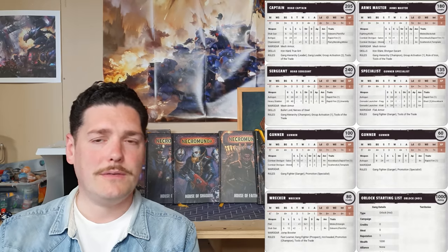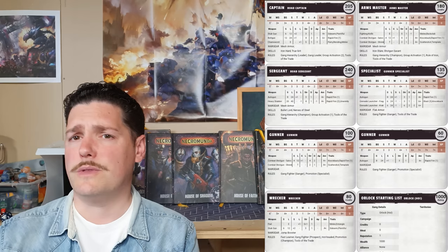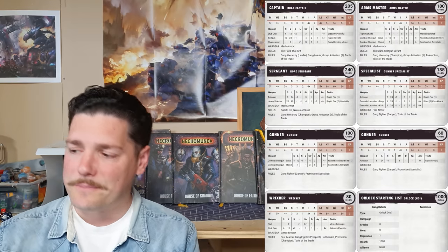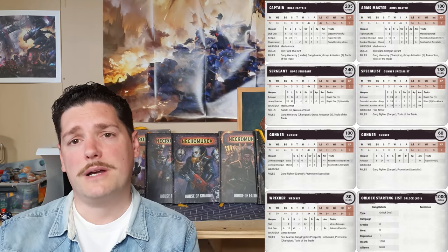The Arms Master has a fighting knife in case he gets into close combat and a combat shotgun. We're combining it with Shotgun Savant, meaning your short range becomes your long range — really cool with that rapid fire, damage two, minus one AP, knockback profile. We've also got Iron Will as his other skill, meaning you need to pass a Willpower check to shoot someone he has line of sight on — pretty cool. That's the Arms Master, the shotgun wizard.